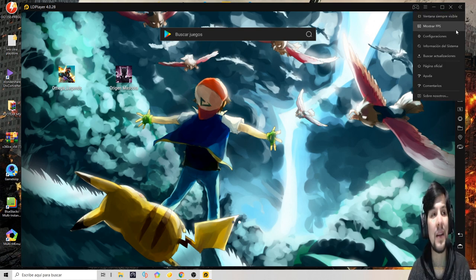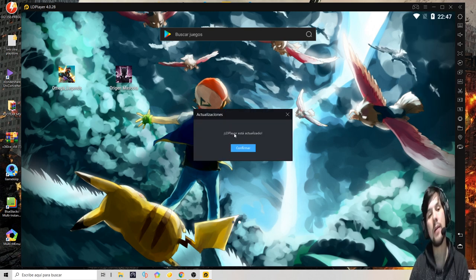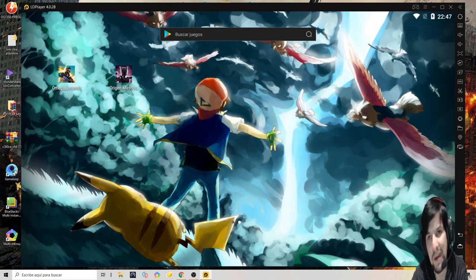Cuando quieran fijarse si hay una nueva actualización, le dan acá a 'Buscar actualizaciones' — dice que está OK. Tengan en cuenta esto: si lo van a utilizar para jugar Free Fire, muchas veces no dice que tenés que desinstalar y reinstalar el Free Fire. Primero, antes de actualizarlo, vas a desinstalar Free Fire; cuando ya lo actualizaste, tenés que volver a instalarlo para que todas esas cosas nuevas surtan efecto.